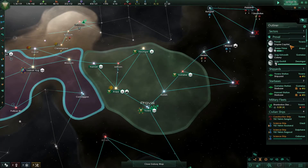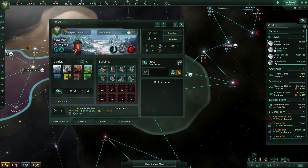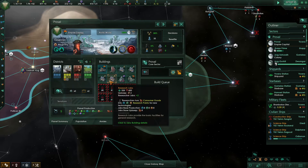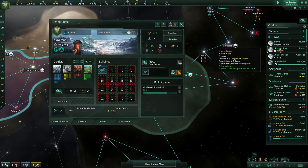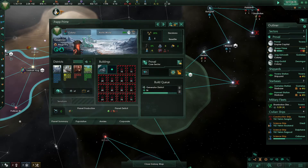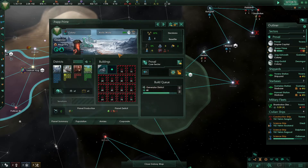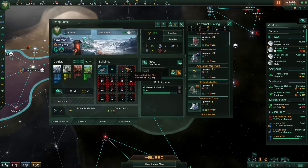Here we are — our capital is nice on 35 population, we have four research labs, no other buildings, and we have our first two colonies complete. We've just got up to five population on our first planet so we can build our first building slot. I'm going to stop the game here and look at which building we should choose.